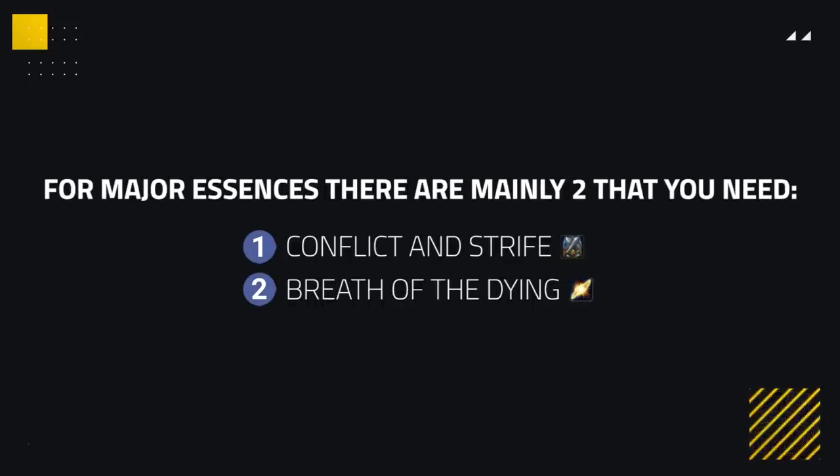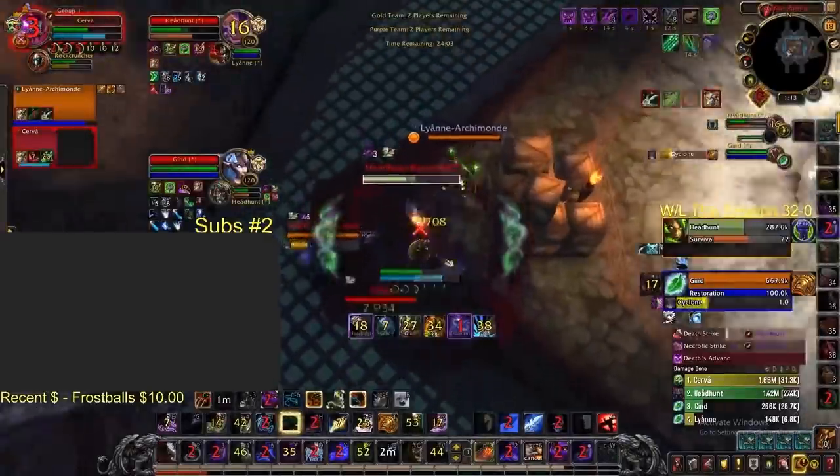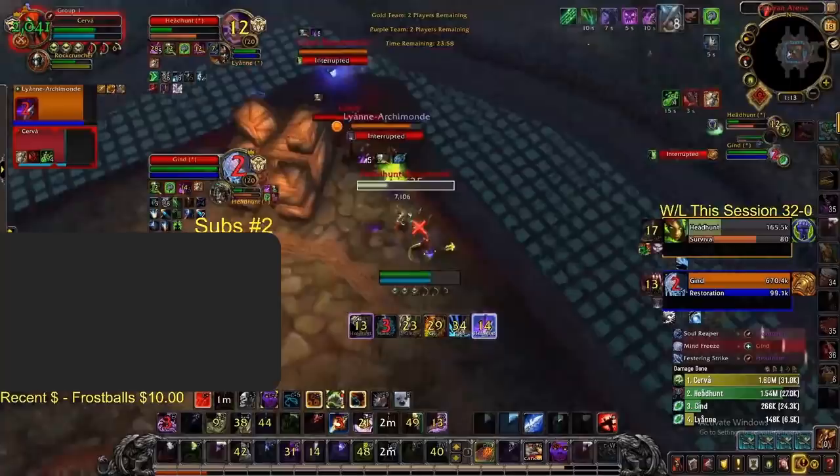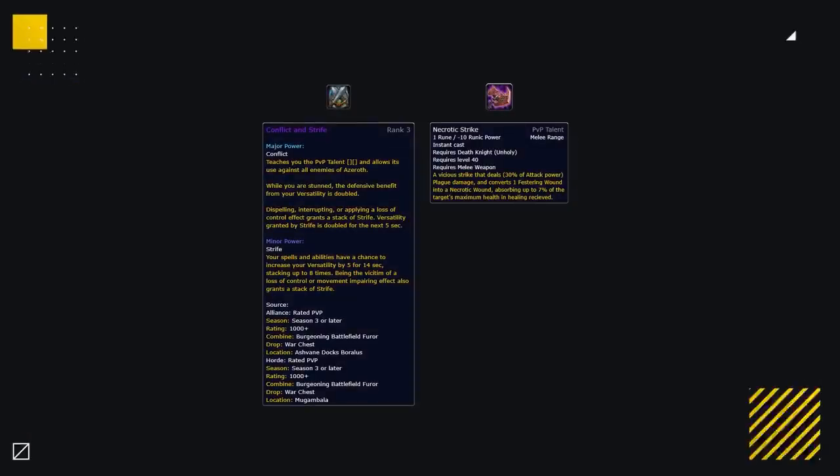Moving on to the major essences, luckily there are mainly only two that you'll need: Conflict and Strife as well as Breath of the Dying. Conflict and Strife is used against teams that aim to kill you during stun windows that could be difficult to survive otherwise. It gives you extra versatility, making it easier to maintain the buff whilst in your major essence slot. It's used often as you want to have extra PvP talents in a lot of matchups. Having access to Necrotic Strike from Conflict and Strife allows you to also use other strong PvP talents, which we discussed earlier.